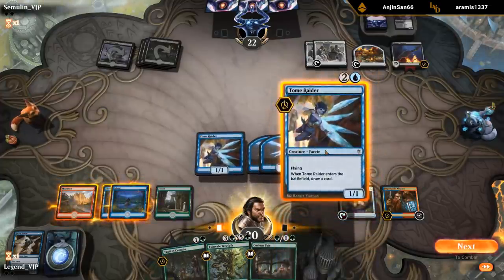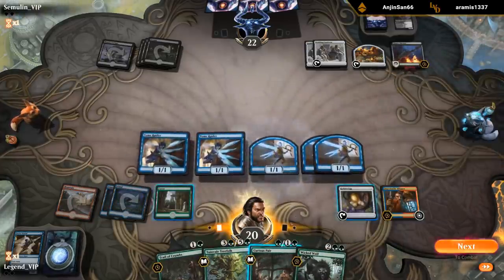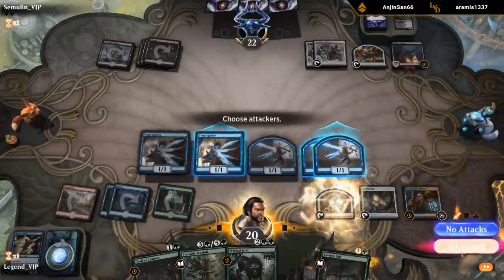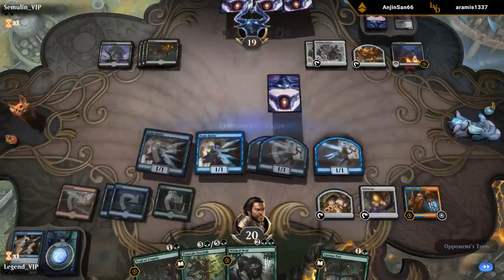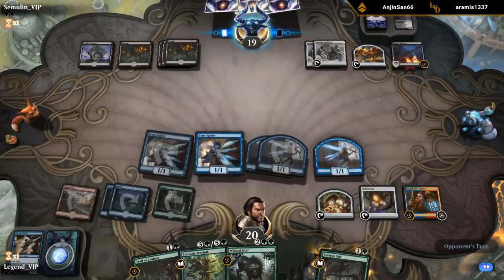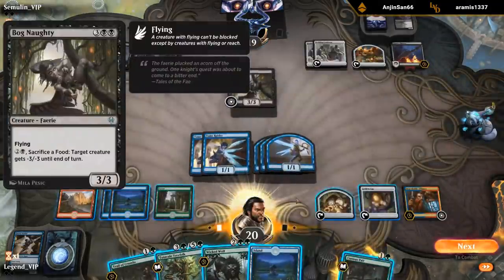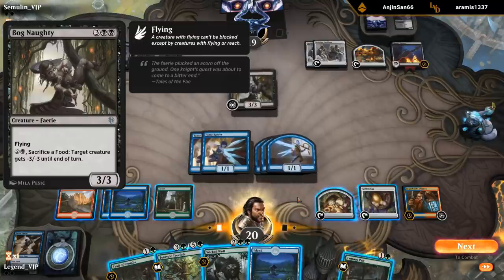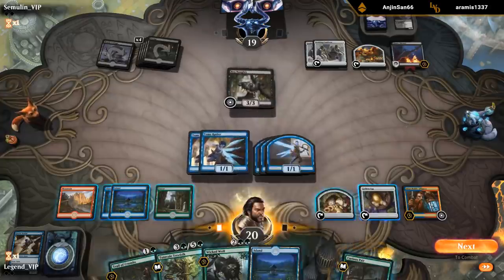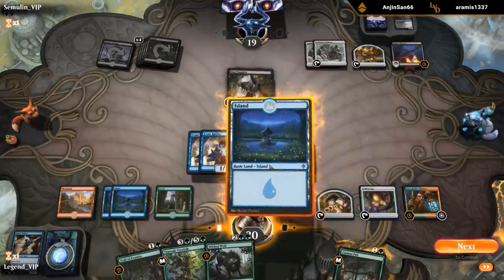Are they on Mono Black? I'm Bog Naugher. That's a good one. But we do have a Wicked Wolf coming up here, so I can sacrifice the Golden Egg for green mana, then cast Wicked Wolf, put a counter on it, and kill the Bog Naugher. Seems good.